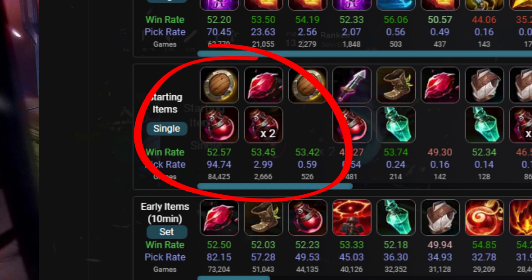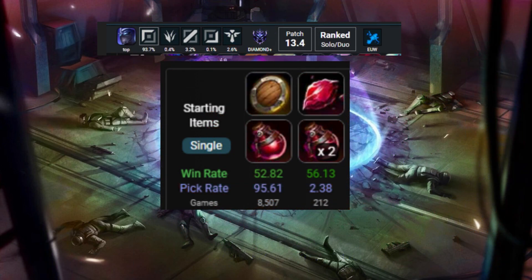AD carries or bruisers. If you filter global diamond-plus elo for Shen on EU West, in 212 games Ruby Crystal plus 2 pots has a total win rate of 56%. That's an increase of above 3% compared to the Doran's Shield start.